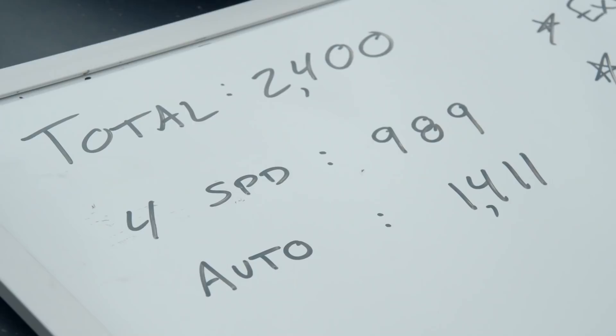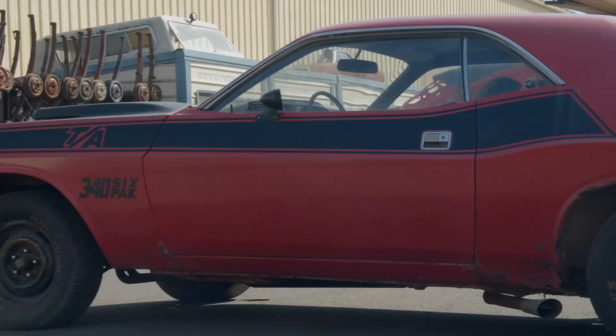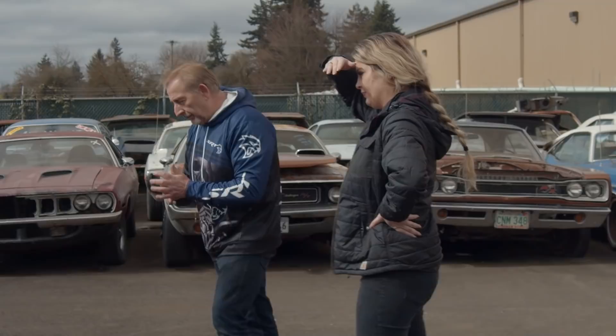One of how many built? 2,400. How many with automatic transmission? 1,411. What jumps out at you as different on this car than any of the other Challengers? Obviously the TA Stripe - the Trans Am Stripe. It's a longitudinal stripe. It goes from the fender all the way back to the quarter panel. It ends just behind the quarter glass.